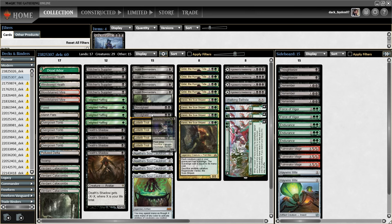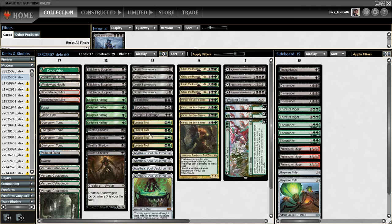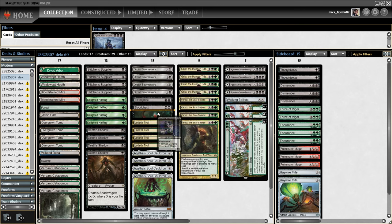I added Invasions of Ikoria as what I think are the best tutors for this option. There's also one Vampire Hexmage in this build as an Invasion of Ikoria target. It's very useful in an Agatha's Cauldron deck because now every creature you have can have the Hexmage ability, which means you get to kill all the planeswalkers or remove counters from The Ring in response to your opponent tapping it to draw cards — they draw zero cards because they draw equal to the number of counters.